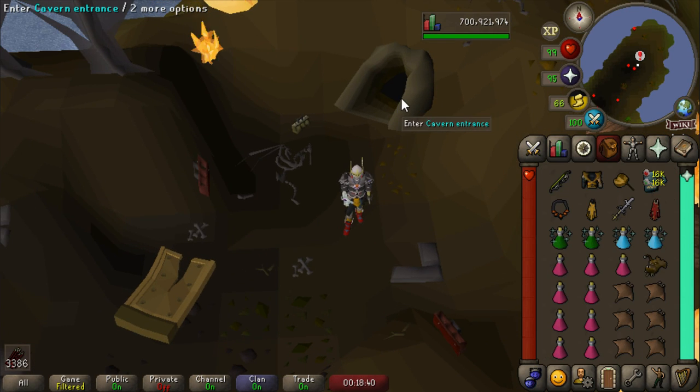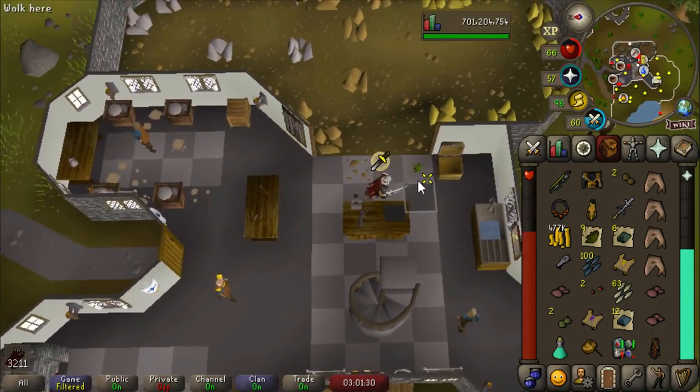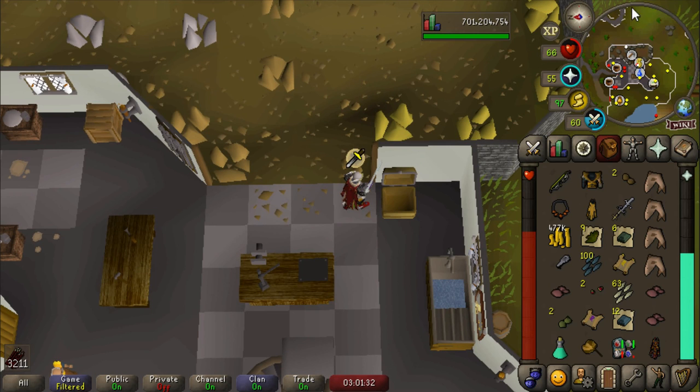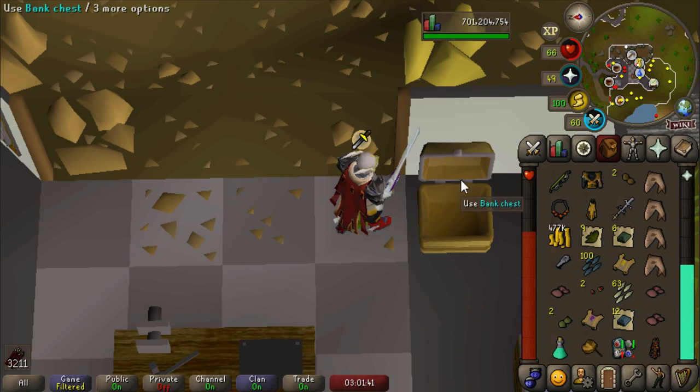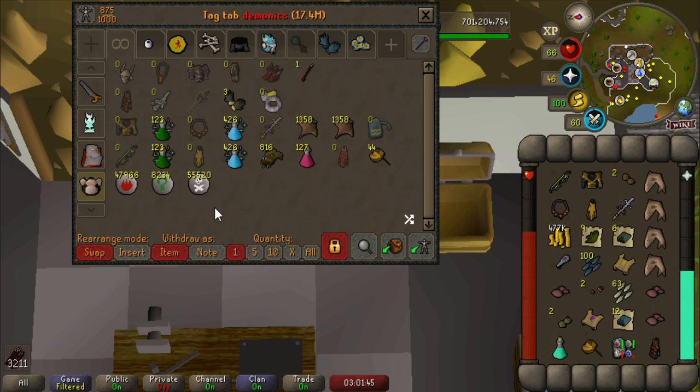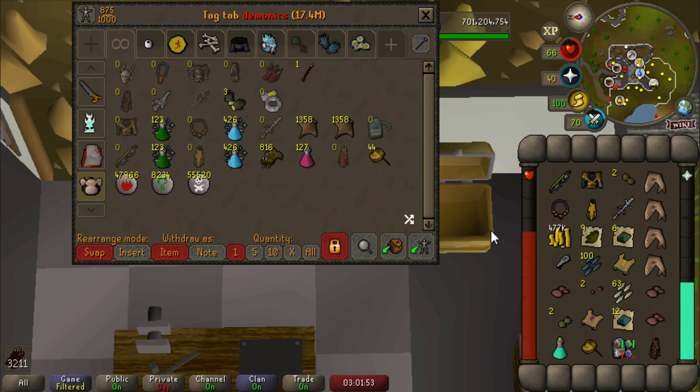Maybe, just maybe, we can get some Zenite Shards along the way and make some cash. Demonics are going really well, but not truly for the reason I intended. We've gotten two Elite Clues so far, killed 123, no unique drops, but we have gotten two Elite Clues, a Hard Clue, and the Dragon Fruit Tree Seed drop, which is pretty rare. We also got Spirit Seeds and Redwood Tree Seeds. The seeds are incredibly rare, so we're getting some really rare drops — not the ones we're looking for, but we're making money and getting clue scrolls, so that's good.